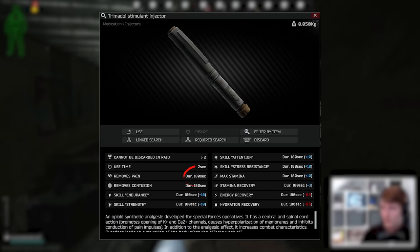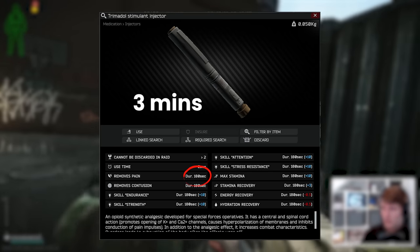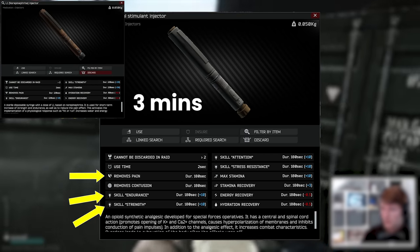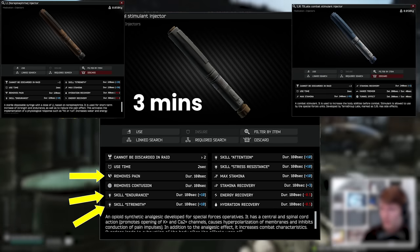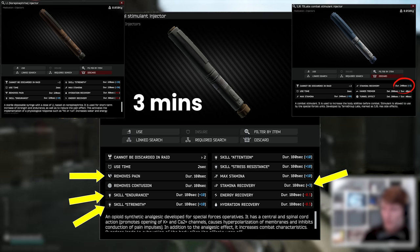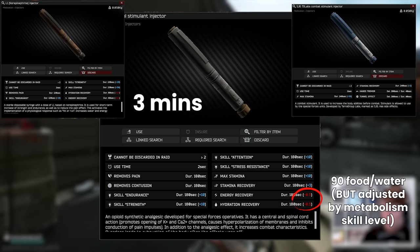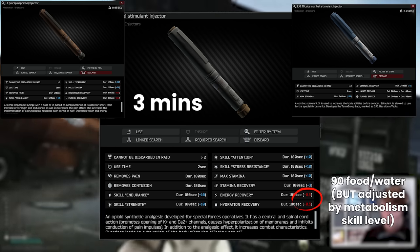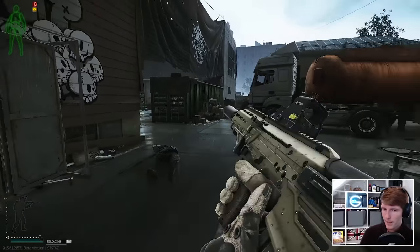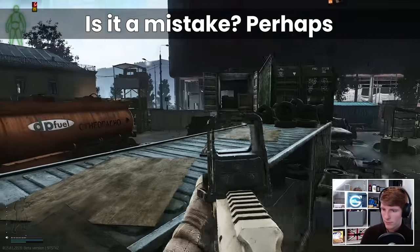So what about Trimidol? This got a painkiller effect added when the others got theirs back, despite not having this originally when the new stims appeared in patch 13. This effectively makes the stim like a longer version of the L1, with painkiller, endurance, and strength buffs amongst others, and an enhanced SJ6 at the same time, with plus 3 stamina recovery, which is even 50% more than the SJ6. On the downside, it does smash your hydration and energy recovery, but this can be easily countered simply by bringing in some food. Interestingly, outside of this we don't have any other effects such as tunnel vision or tremors or anything like that, so that makes it really quite powerful. This makes Trimidol a pretty incredible stim, and whether the addition of the painkiller effect was a mistake to be reverted, I guess we will see.